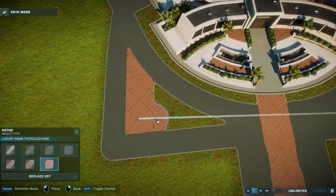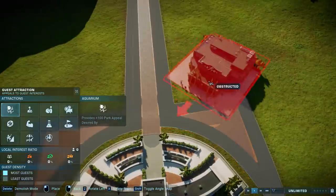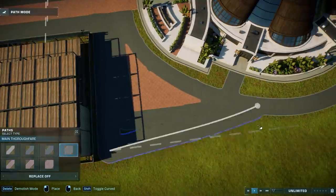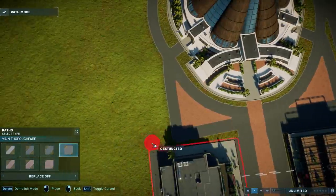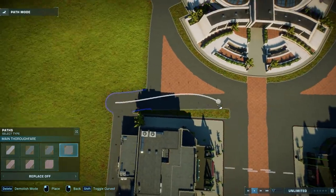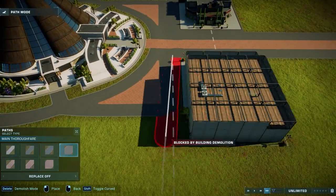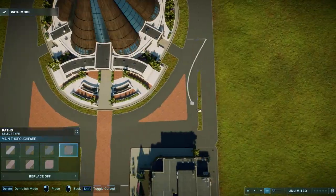We start off by laying down some paths so we can later add food, drink, gift shops, and other entertainment buildings. Let's call this a main street area - the guests will have a beautiful view when they enter this park. I have to say the path tool in Jurassic World Evolution 2 feels a little more wonky compared to the first edition - you can definitely see me struggle with it during this video.